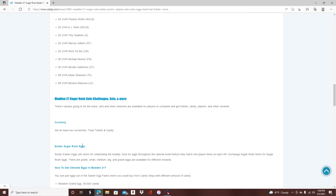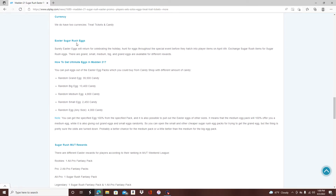The big thing here is always the eggs. You have these Easter Sugar Rush eggs — last year the Grand Egg was 39,000 candy, the Big Egg was 13,000, and so on. You can also do the random eggs. We are definitely going to have eggs this year and will probably get them next week — Friday at the latest, maybe Wednesday. Last year you needed candy to get these eggs.